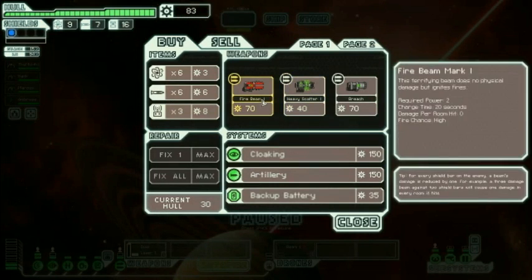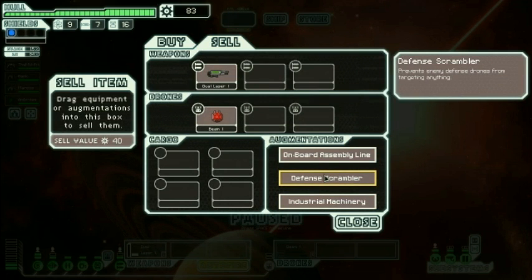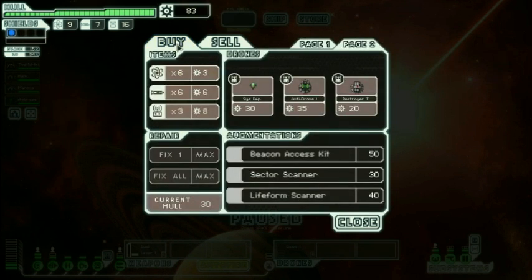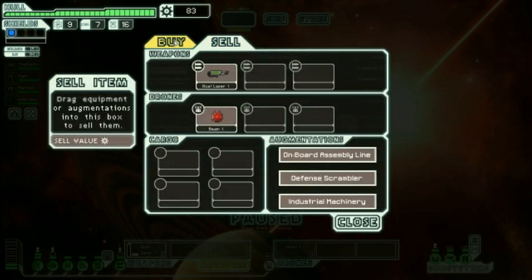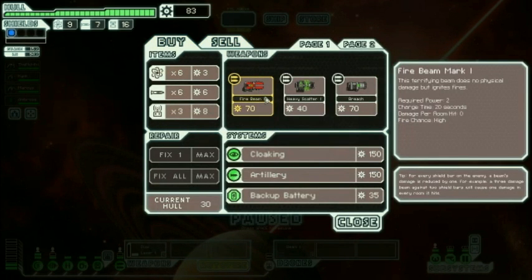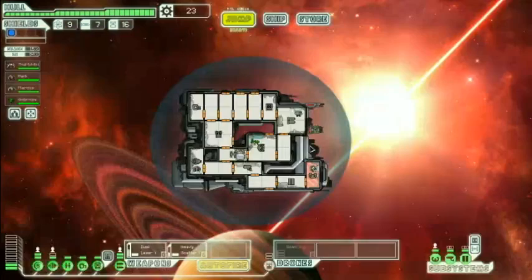Sell this. Hmm. Wait, I've got three? Prevents enemy defense drones from targeting anything — oh, I think I started with this. That's pretty good actually. What else should I get? I could get a heavy scatter — which is systems and crew, and it only takes one power. Fire beam. I can't get both, I don't want to sell anything. I'm gonna get the heavy scatter for now, and I'll get one reactor bar upgrade. Nope, I can't get two. I'm stupid. Okay.